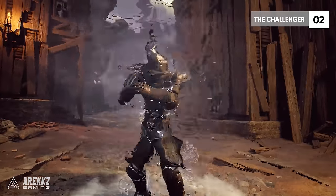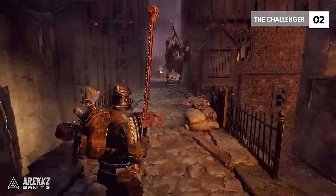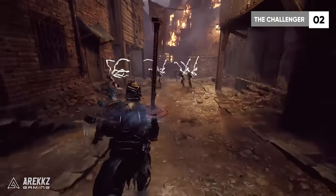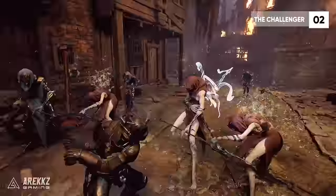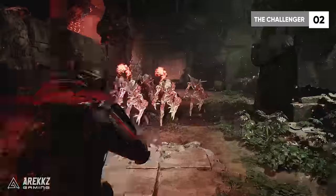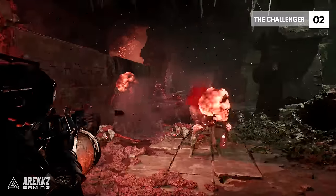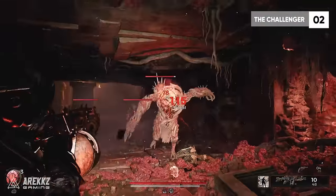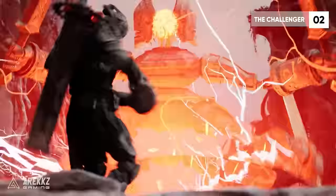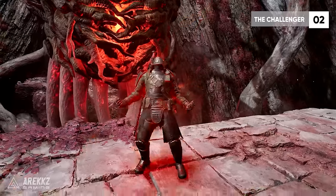Juggernaut is a melee-focused skill that gives bonus movement speed and huge damage reduction — the skill of choice if you want to run around with a sword hacking and slashing through enemies without getting flinched. You also have Rampage, which is great if you prefer close-range guns. It builds up Rampage stacks for damage dealt, awarding bonus range damage and weapon bonuses, until you reach enough stacks to go fully berserk and double all the bonuses from Rampage.